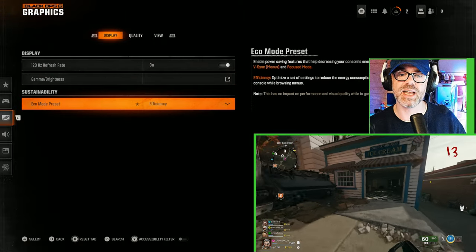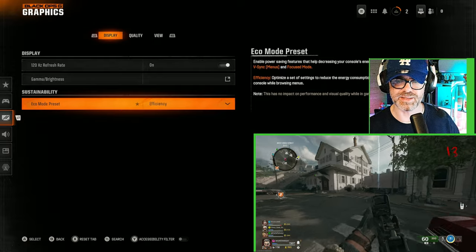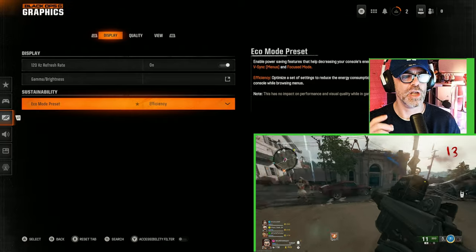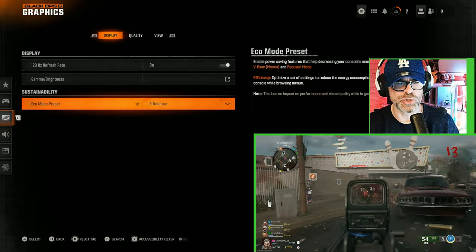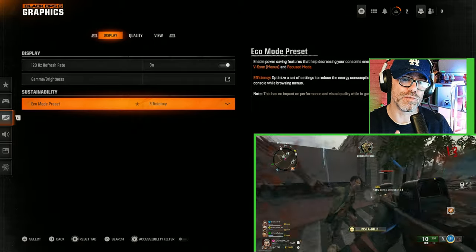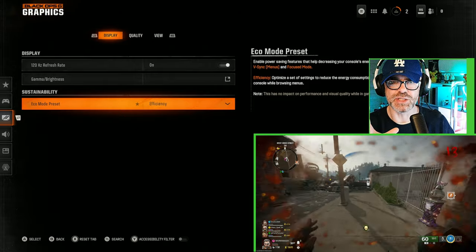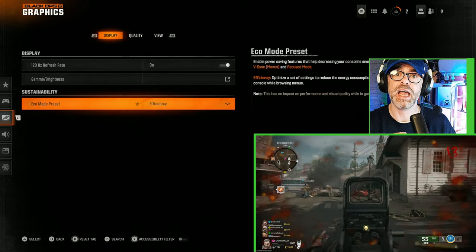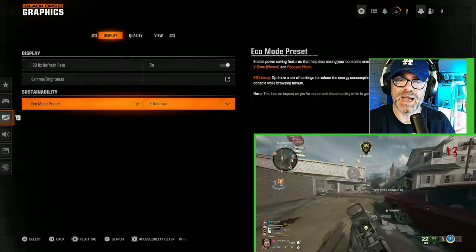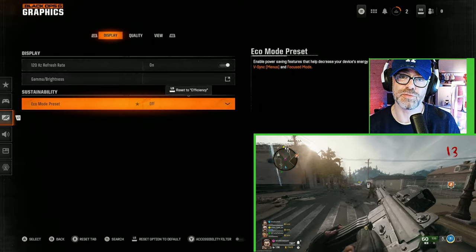What we are interested in is sustainability. Surprisingly, this is actually quite important. We have this eco mode preset — you can see it's set to efficiency for me. You can limit your device's energy consumption at the cost of V-Sync and other performance tweaks. So you want to keep this off all the time to generate the maximum frames possible. It means the console is holding back to save energy, so you want to have this off — off all the time. This will help make a difference in your gameplay.